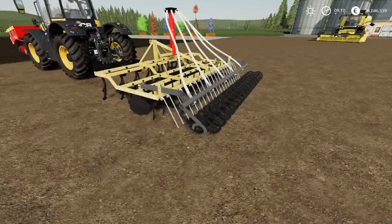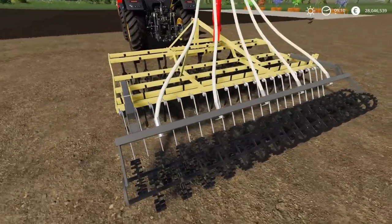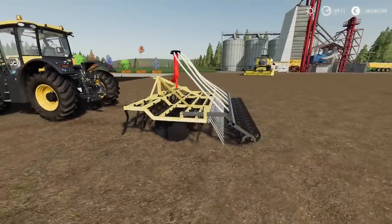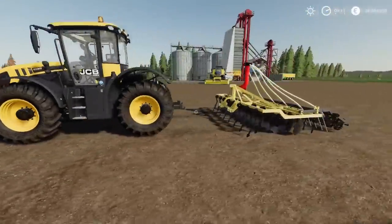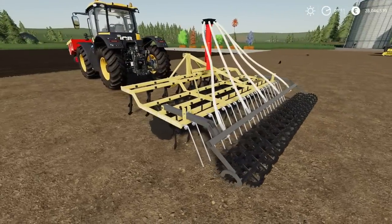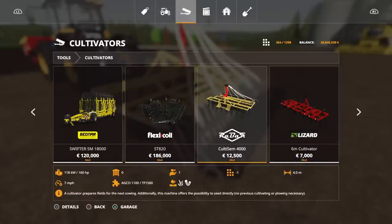Next we've got the Cultisem 4000 by Rafiki. Four slots on console, 6.2MB to download. It is a cultivator, but it does have the ability to put cover crop down at the same time. Although it doesn't have a tank of its own, so you do need to have a front tank that will take seed. It gives a couple of options when you look at it in the menu. Nicely made, four metres wide. 12,500 to buy.